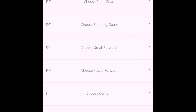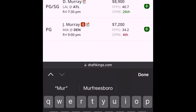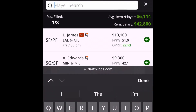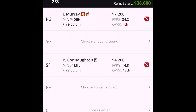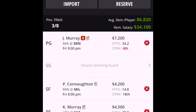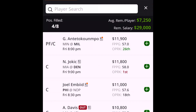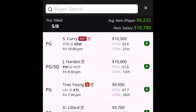We're going to start off at point guard with Jamal Murray from Denver — someone I'm really high on tonight. Note: if he doesn't play I won't update the video, so you'd need to sub out yourself. Next I'm going with Connanton. For power forward I'm giving you Keegan Murray, shooting guard Malik Monk, center Sabonis, and for my guard I'm giving you Chris Paul.